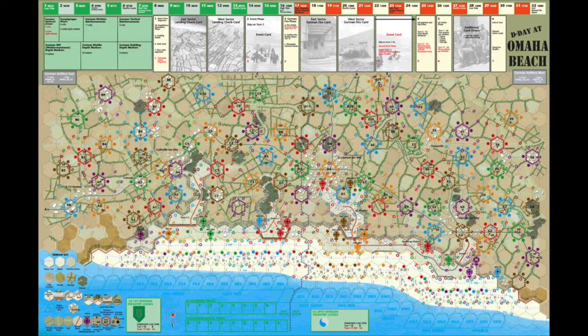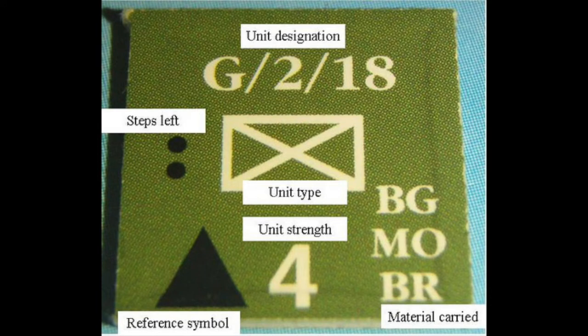Now once the basics are understood, the units in the game also appear very clear and functional. Each unit has a unit designation, mainly for reference and historical purposes. A step indicator, showing how many more hits are left before the unit is eliminated. A unit type, a symbol in the middle, reflecting the capabilities of the unit. Infantry do most of the hard work, whilst tanks and artillery come in for support at times. A unit strength, indicating how powerful the unit is against German defensive positions. The material carried, abbreviated, indicates basically what items that unit can bring to bear against German defences. And a reference symbol used for various in-game play purposes, mainly allocating hits. There's also a range indicator on some units indicating how far that unit can fire. Units without a range indicator have a range of 1 — they can attack into adjacent hexes.